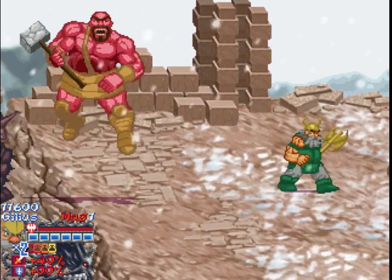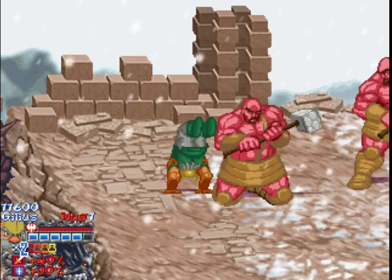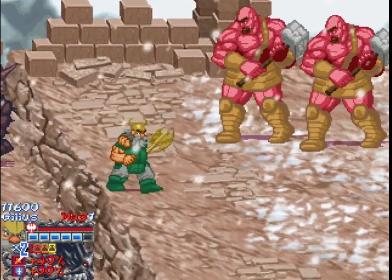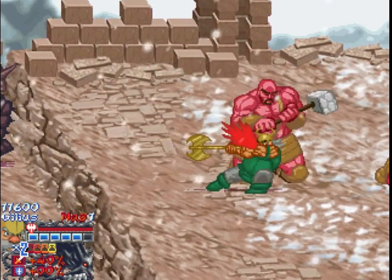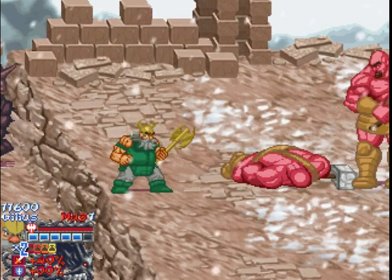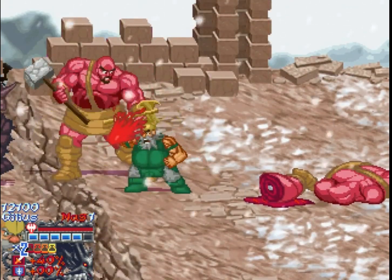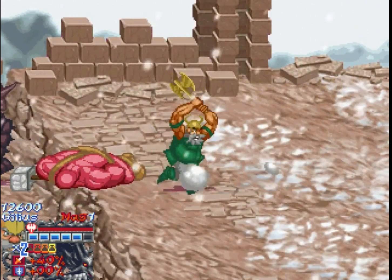His special attack has a whole ton of range, so we can just stand back and use it over and over. They have a whole ton of range too, as you're observing, so we have to get in just the right position. I like Gilius' special attack the most — even more than Tyris' — just because you're so far out of danger when you use his.